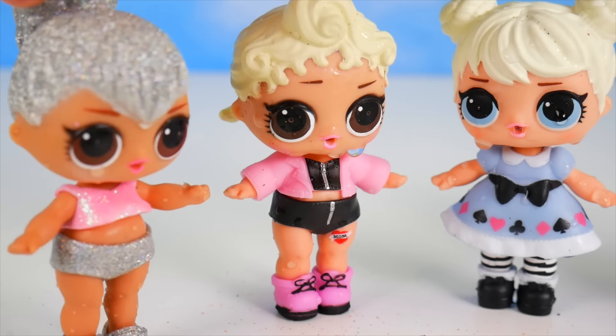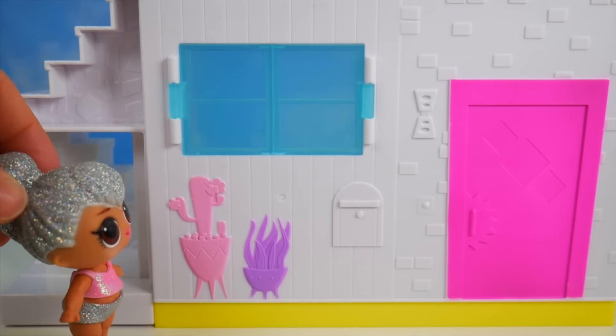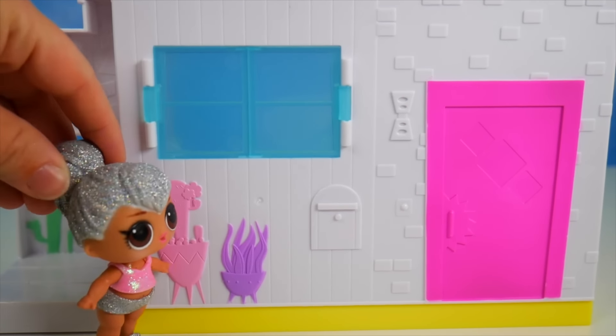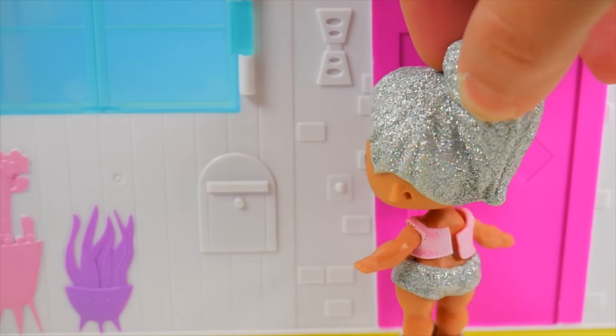Now that we're all dressed, where should we go? Off to the mall maybe? Sorry, I wish I could, but I'm off to meet Midnight at the Shopkins party studio. Have a nice time! This looks like the place — The Happy Places party studio. I think Midnight's supposed to be inside. Better knock.